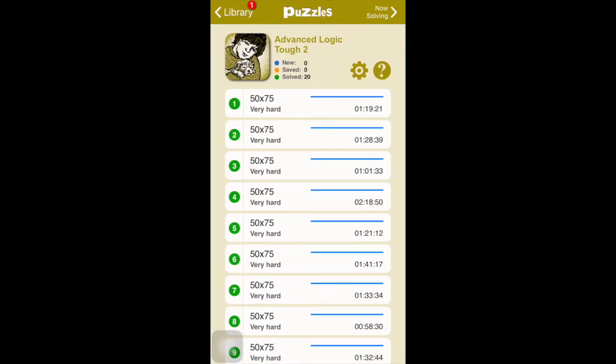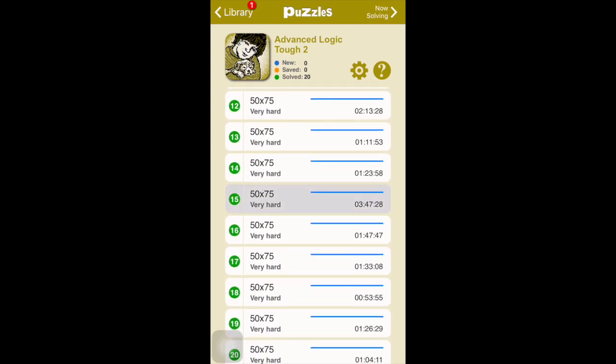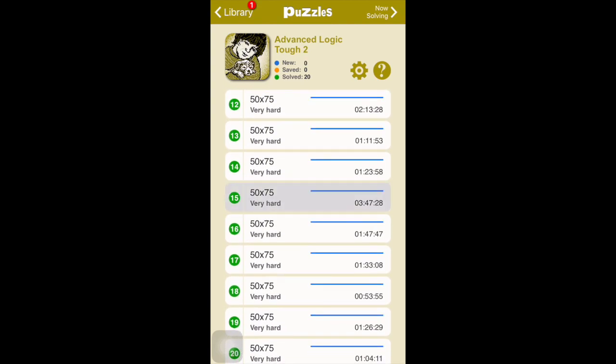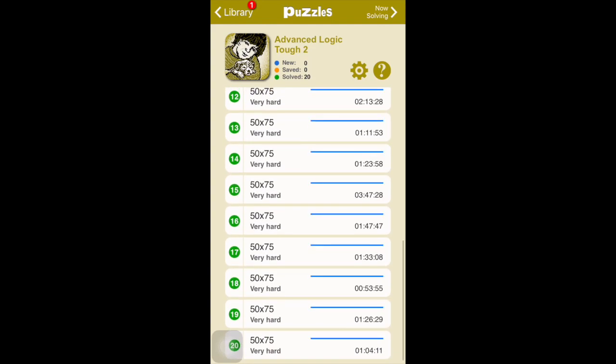The one on the top — advanced logic tough two, number 15 — was by far the hardest one I tried. You can see it took me nearly four hours to finish. I'm not going to show you what it looks like, but there was a part where about two hours were spent looking for that one particular clue. I'll probably put that portion in the tutorial soon.